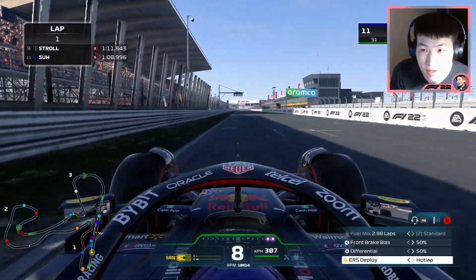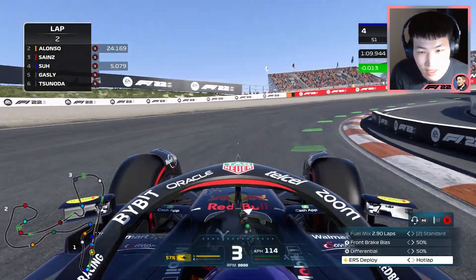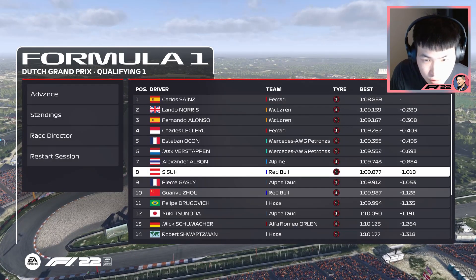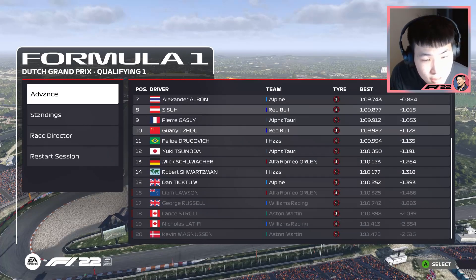Not sure if I'll get that. We're slower by eight tenths, but that puts us on P4. That McLaren is speedy, man. Red Bull drivers are in P8 and P10 — a little bit on the slow side. Magnus, Latifi, Stroll, Russell, and Lawson are out. Q2, here we go.